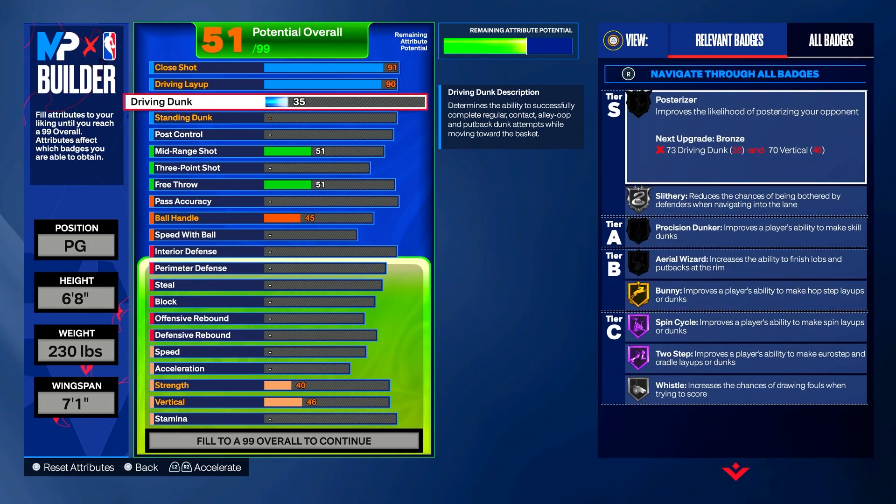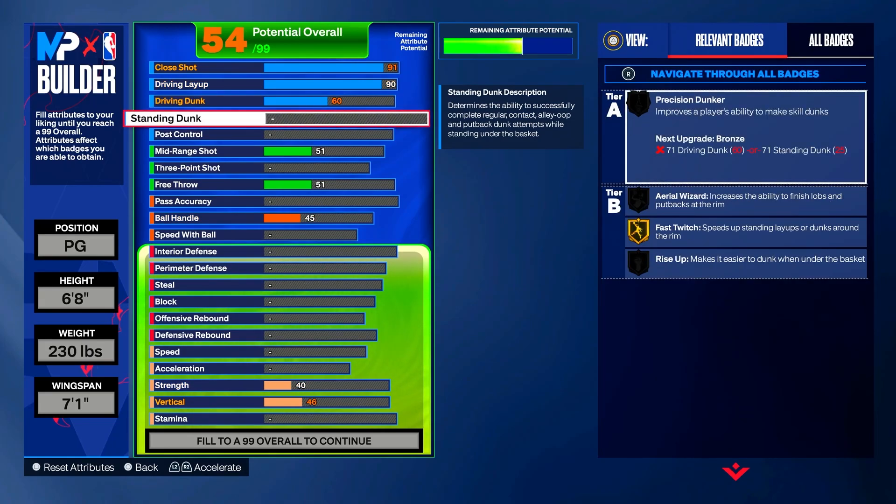For driving dunk, we're only putting it up to 60 overall — that doesn't change anything. We're going to leave standing dunk alone and not put it up at all.